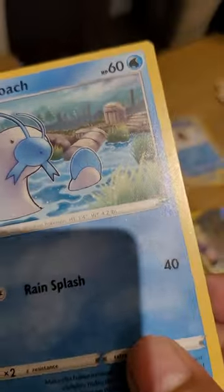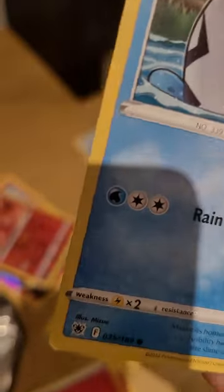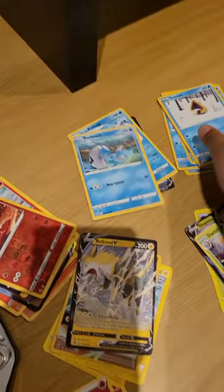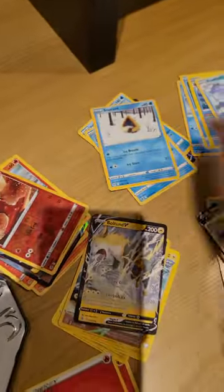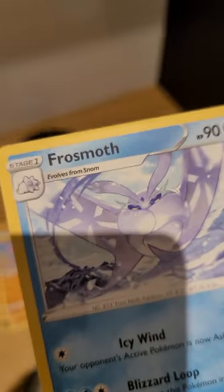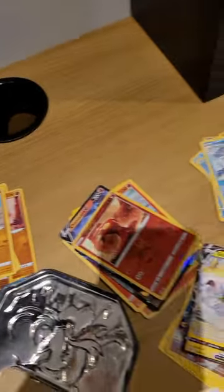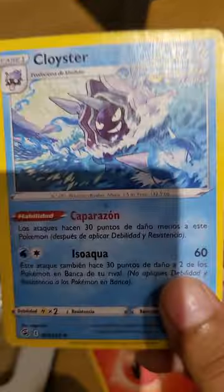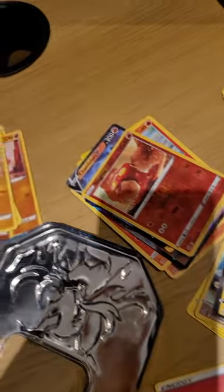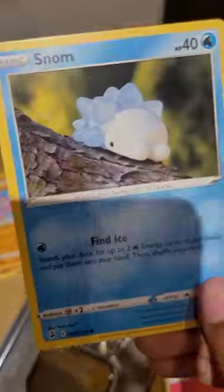I'm gonna tell you guys a secret: you can ride a Barboach in one of the games and it just looks like you're basically a god at that point. We got Snom — this guy's really cute. And then we got Frossmoth. And then Cloyster — he's one of the coolest. I think his name is Gastly — okay. And then we got Snorunt.